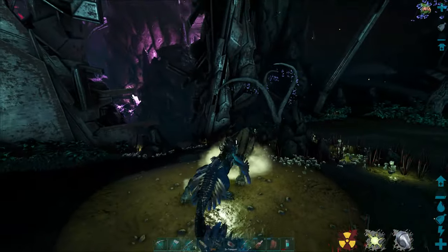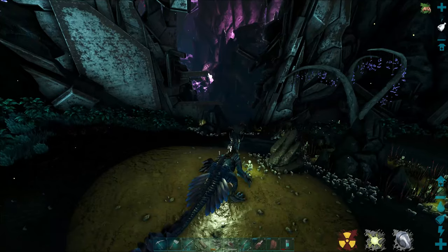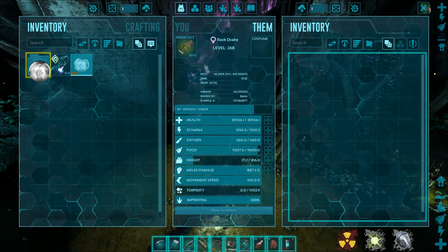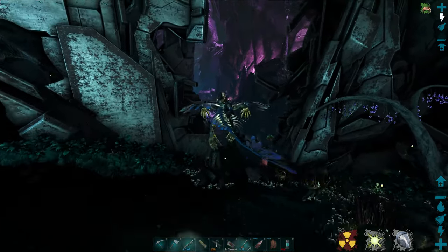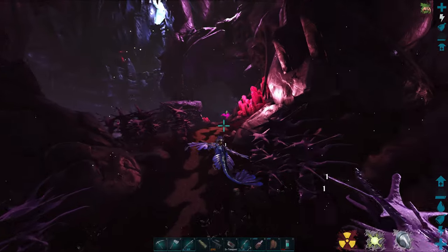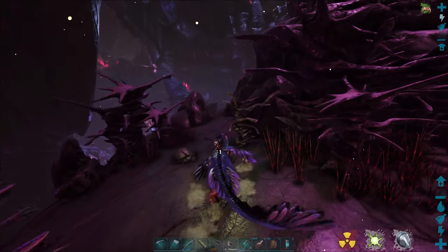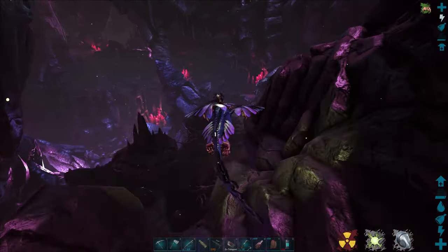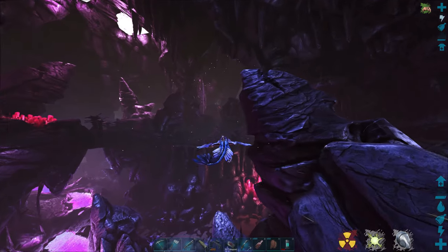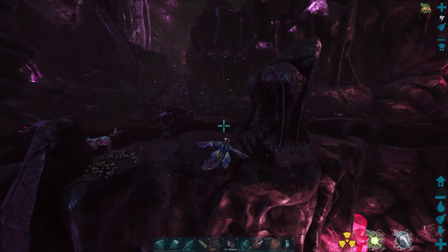We're out of stamina already — that's the one problem with the rock drake. I didn't get to put many points into his stamina; I put it all into health and melee damage for survivability. There's one of the sand sharks. We're taking a little bit of damage from that spore wall. I think we almost got hit by Perlovia. We need to glide over this way and it should be up around here. Let me check the map real quick — we can make it.